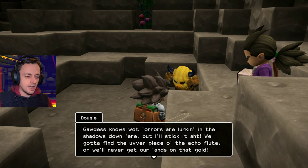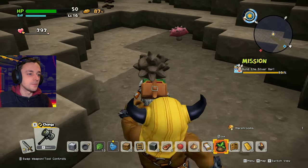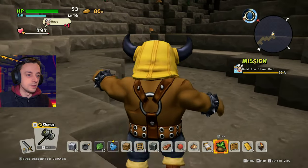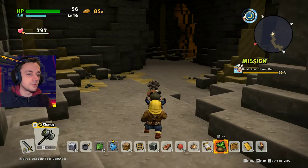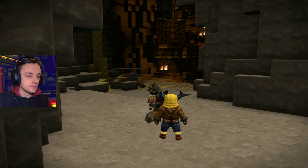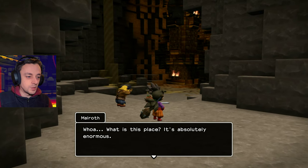'Seeing as we've come this far, we might as well see where the tunnel leads. Goddess knows what horrors are lurking in the shadows down here, but I'll stick at it. We've gotta find the other piece of the echo flute, or we'll never get our hands on that gold.' Come on then. There's a light over there — interesting! There's a big light over here. Is this where we're going to find a massive place? It looks like it — let's have a look. Whoa! What is this place? It's absolutely enormous.